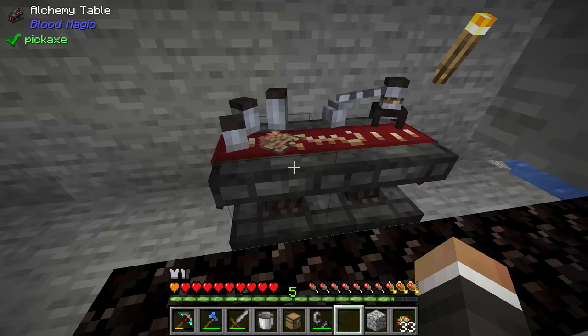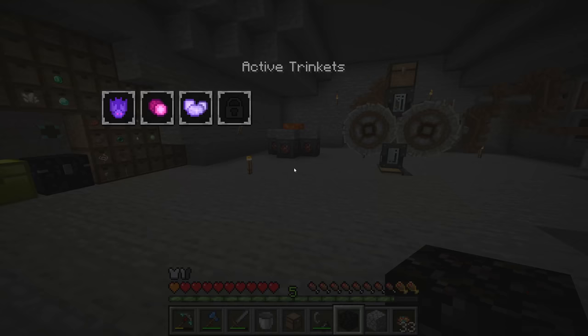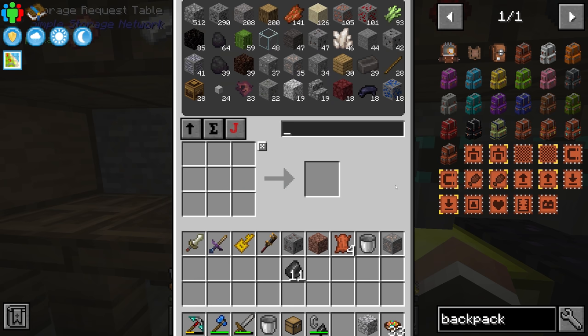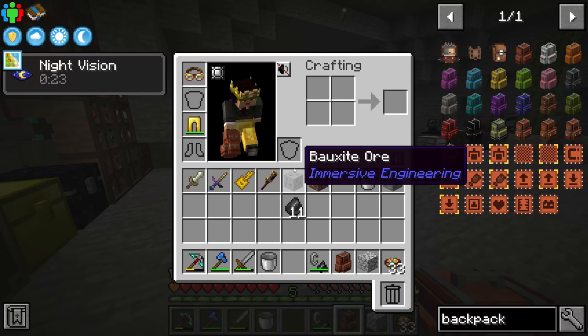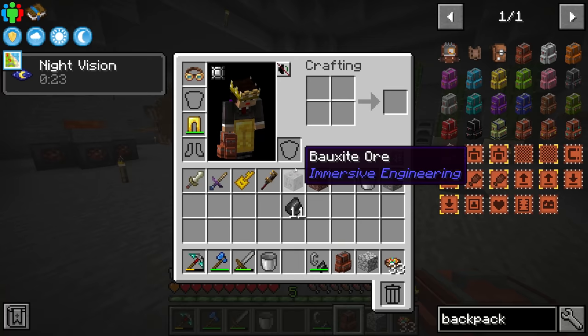That should be basically everything we need. These ladders could do with being replaced, especially with the trinket from last stream — the candy that increases movement speed — making it tricky to stay centered on the ladder. Coming back over here, we craft the backpack. By default it's not super big, but you can upgrade it — there are iron, gold, diamond and netherite tiers, plus upgrades like the magnet, feeding and pickup upgrades.